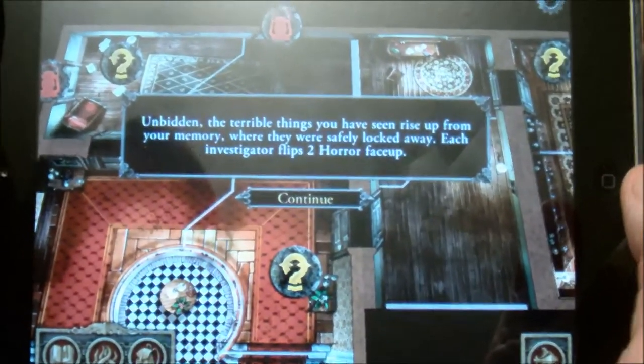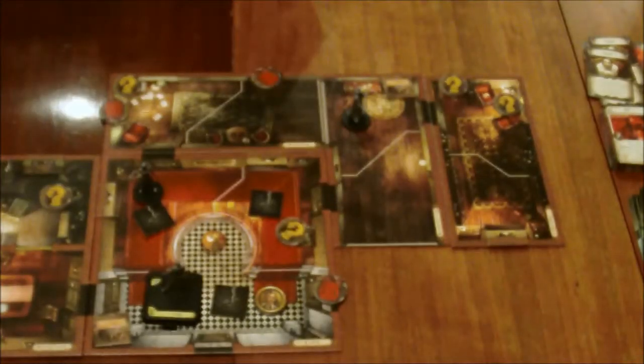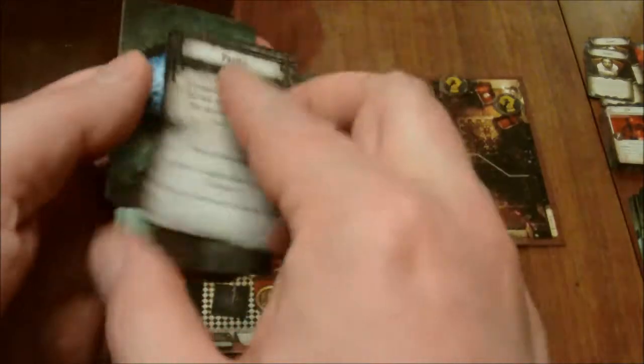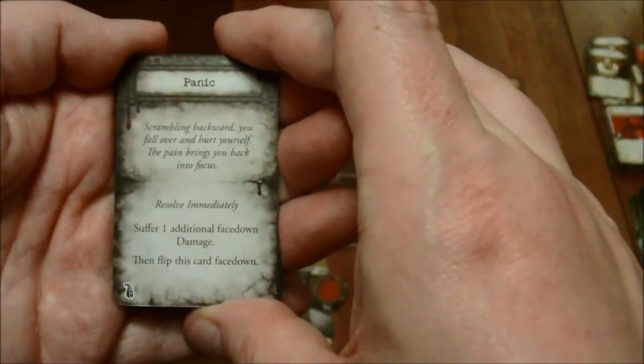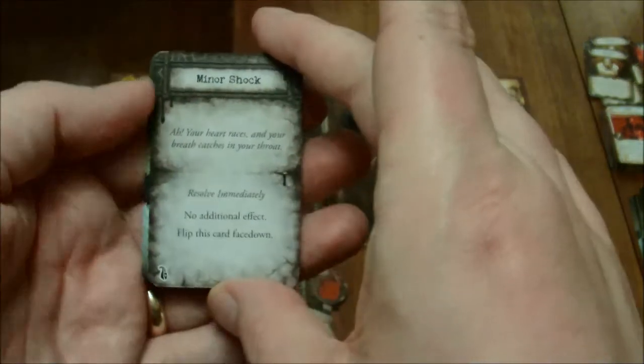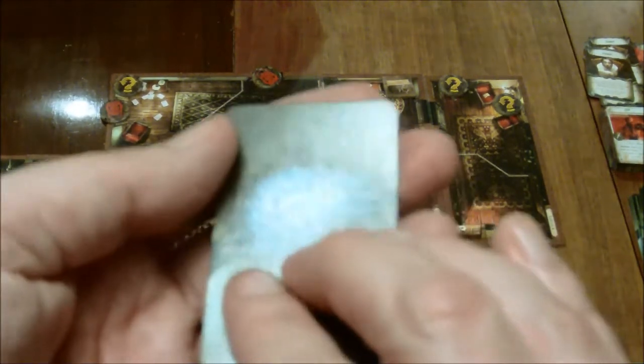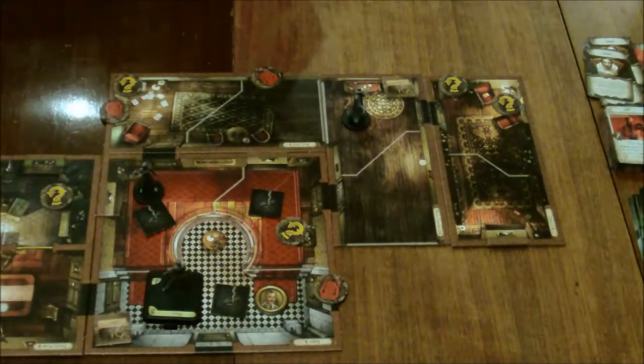Straight back into the mythos phase. Unbidden, the terrible things you have seen rise up from your memory where they were safely locked away. Each investigator flips two horror face-up — more misery and suffering. For Dexter: Panic — scrambling backwards, you fall over and hurt yourself, the pain brings you back into focus. Suffer face-down damage. Mandy only has a single horror to flip face-up, and hers is just a minor shock.